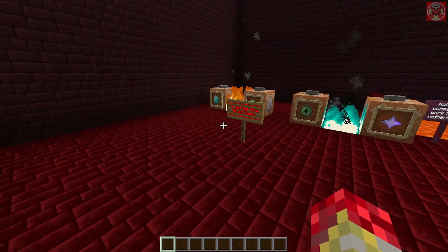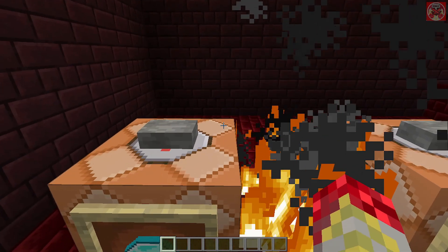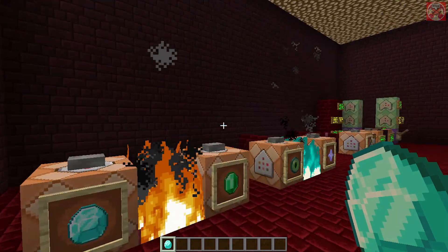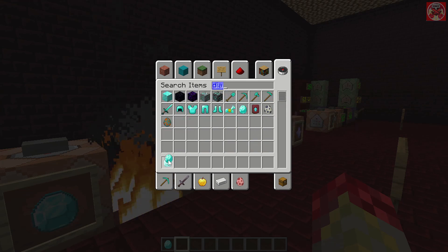First off, I'm going to demonstrate how this works, so we're going to start with the items that have the fireproof property on them. We're going to start with this diamond right here which has the fireproof tag on it. Let me just give myself a normal diamond to show you the difference.